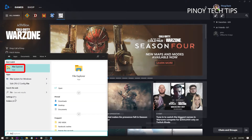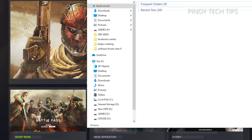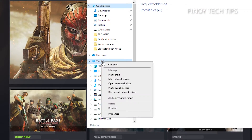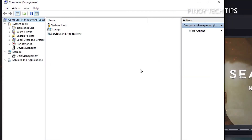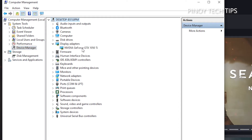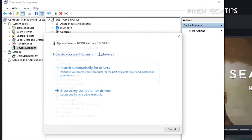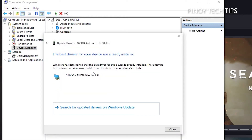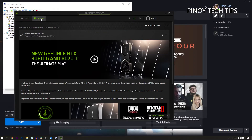Click File Explorer to open a folder. On the left panel, look for This PC and right-click on it. Click Manage, and under System Tools click Device Manager. Expand Display Adapters and right-click on your graphics card. Click Update Driver, then click Search Automatically for Drivers. You may also use the software that comes with your graphics card to update it.